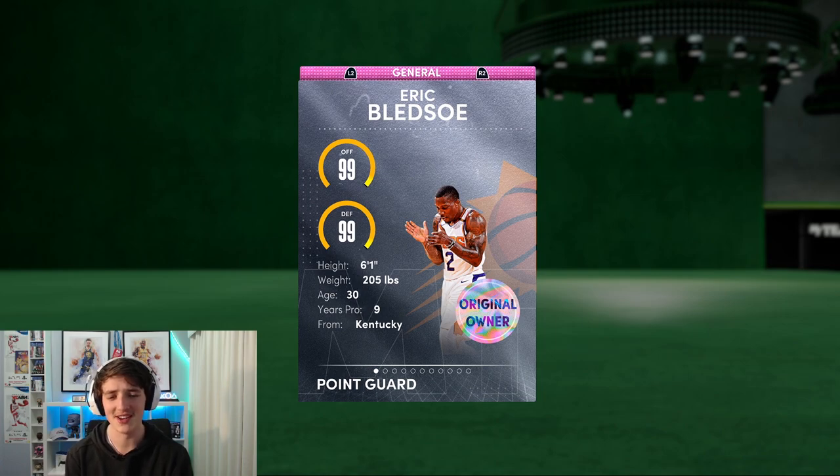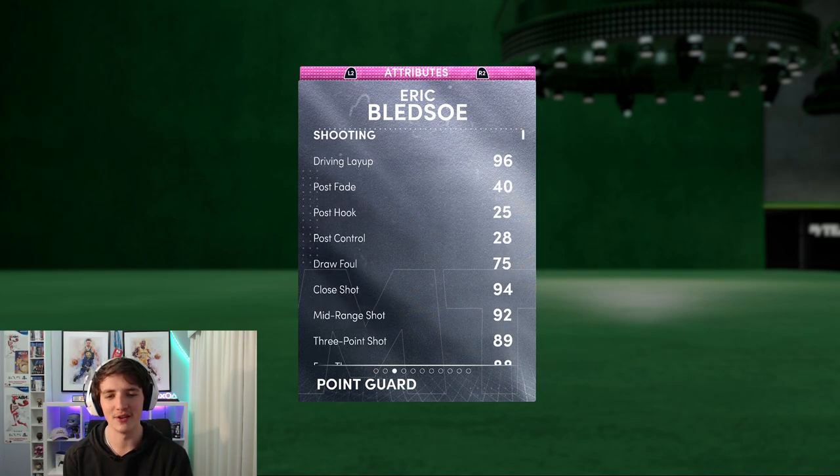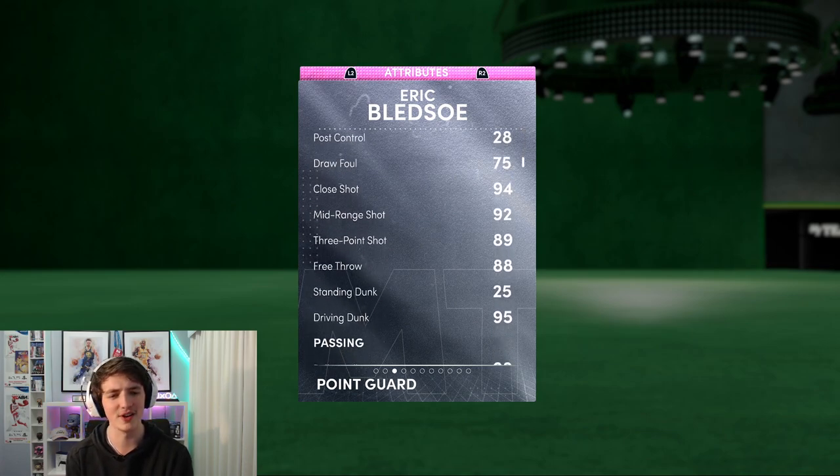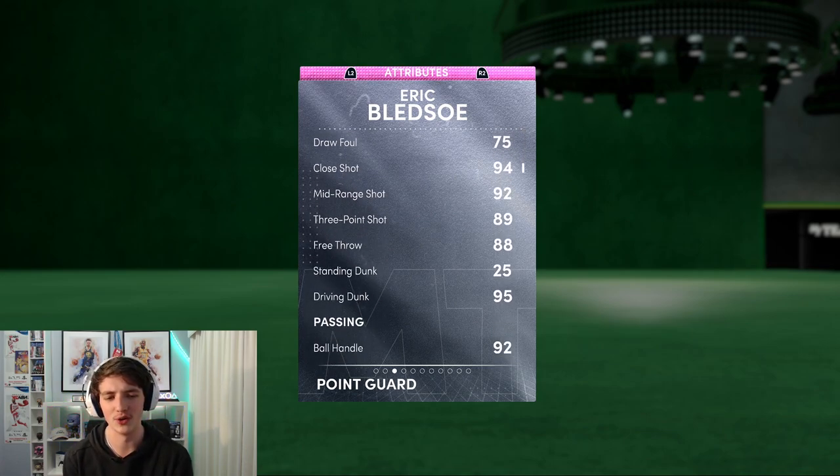Obviously not the greatest point guard you can have, but he's still a pink diamond and still a reward for this season. We'll go have a look at his stats. Number two from the Phoenix Suns, 95 overall Eric Bledsoe — 99 offense, 99 defense, 6 foot 1. Right off the bat, 96 driving dunk, 89 three-ball. Not fantastic, but still very good from Eric Bledsoe.